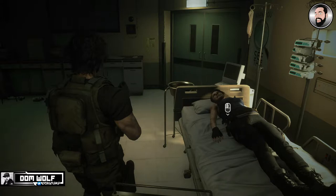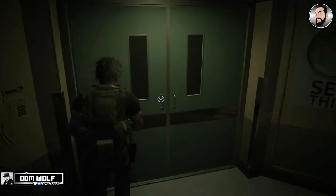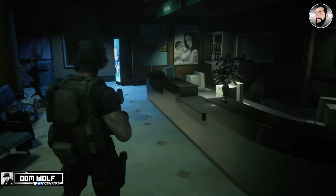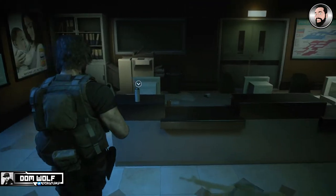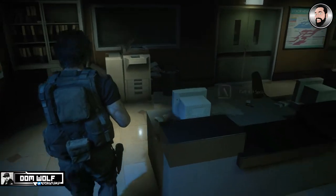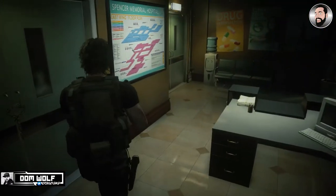This is not a speedrun and we are playing this on standard difficulty. So we pick up in the makeshift sick room in the hospital as Carlos, picking up the assault rifle ammo before we leave the room. After the radio conversation we can pick up the first aid spray on the reception desk here and also collect some assault rifle ammo.